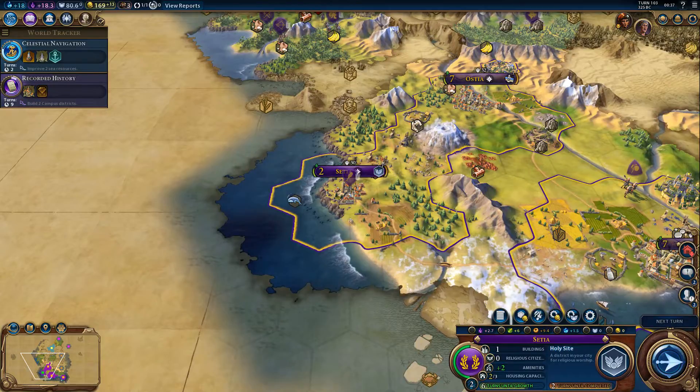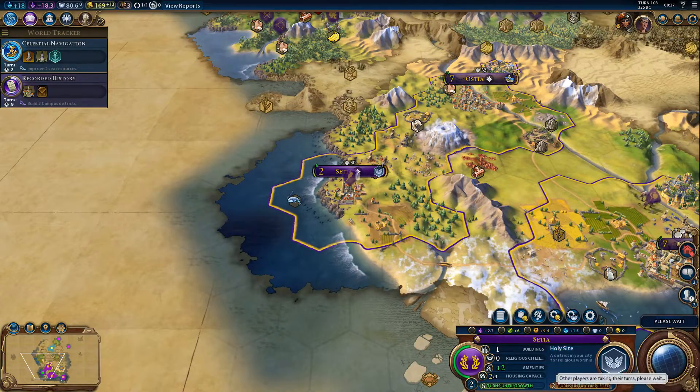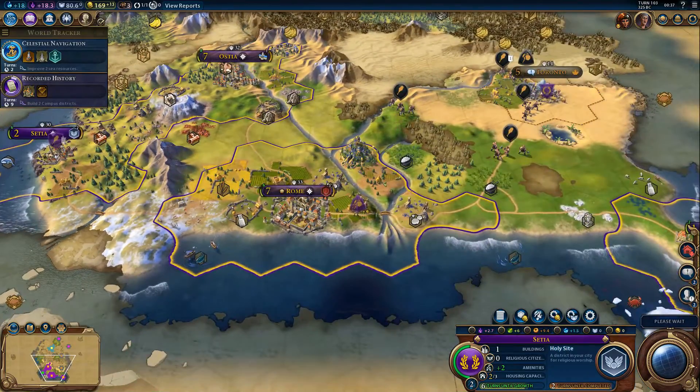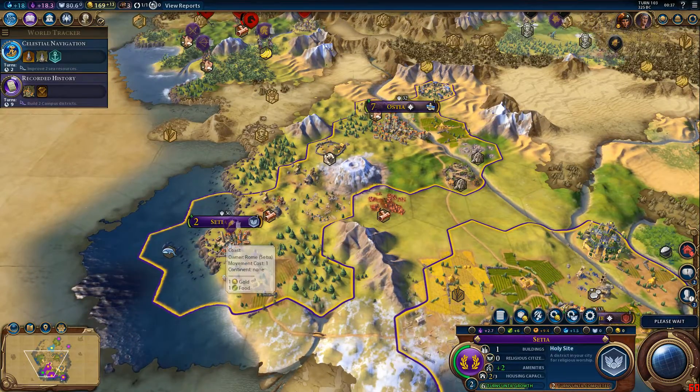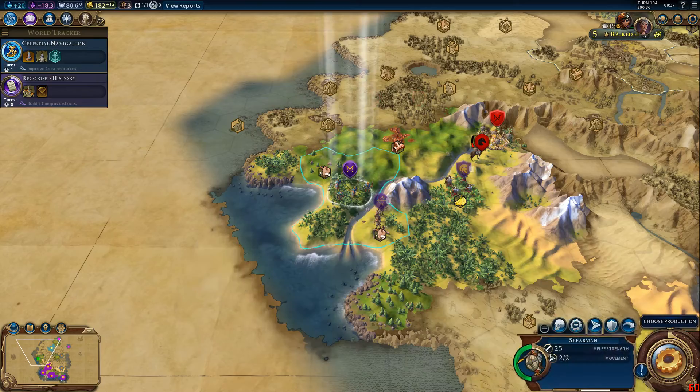Setia will have its holy site finished in two turns. Once that's done, I should be able to focus a bit more on food production. The whales would be an interesting one, but can I actually do something with fishing here? Because at the moment there's not much going on there.